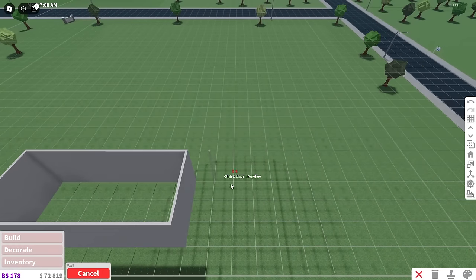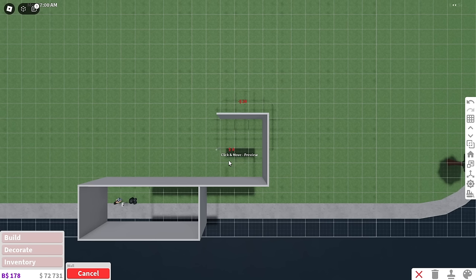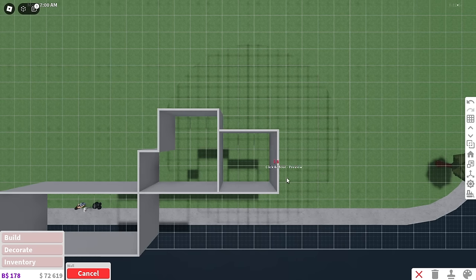Let's start off by building the first guest room. From here you're going to do four tiles, then another four tiles up. You're going to do three tiles to the left, bring it down two tiles, then another one tile to the left, and then two tiles down — this will be your guest bedroom. For your guest bathroom, you're just going to do a three by three: three tiles to the right, three tiles down, and three tiles to the left. That'll be your guest bathroom.